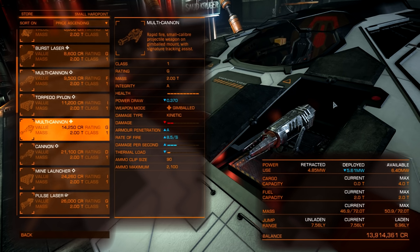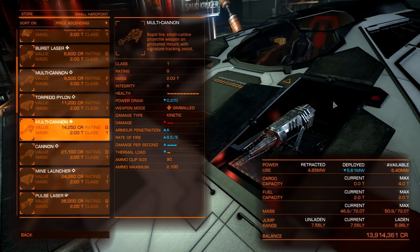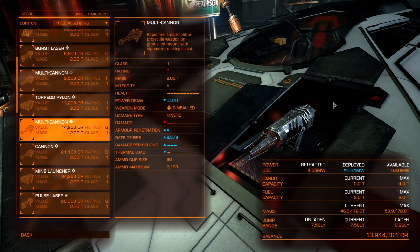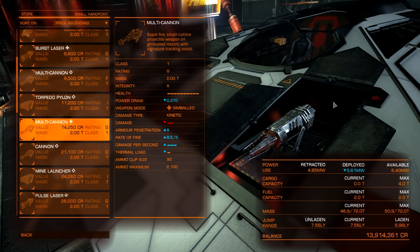In contrast, a gimbaled weapon — you can see the icon has two ovals meeting in a cross pattern — means you still have to get behind or within view of the target, but your weapon will actually automatically aim at the target as long as it is within sight. That gives you a little bit less firepower at the positive of being able to aim at your enemy automatically, only worrying about maneuvering your ship and firing. I typically use gimbaled mounts and gimbaled weapons.